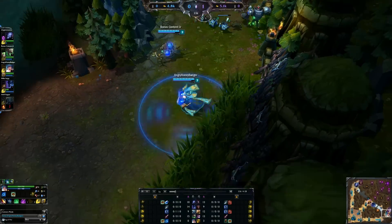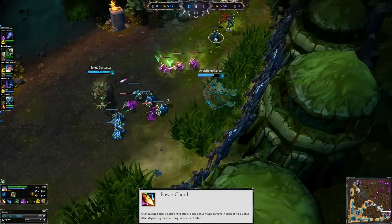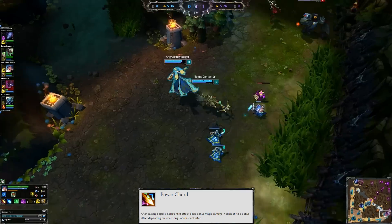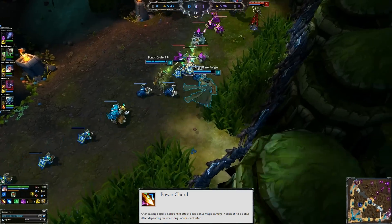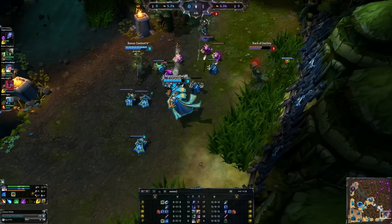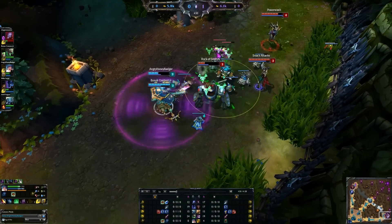Kicking things off with her Power Chord passive: after you cast three abilities, your next standard attack will deal bonus magic damage with an additional effect on it depending on what the last ability you cast was. We will talk about those after this fight.